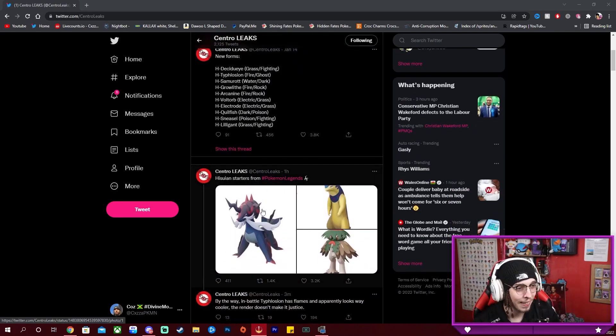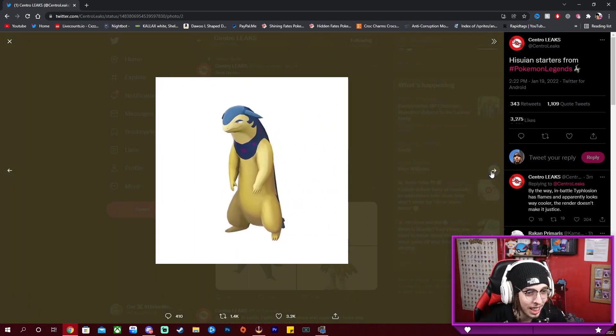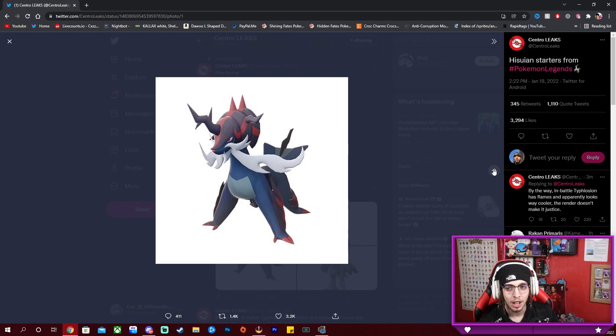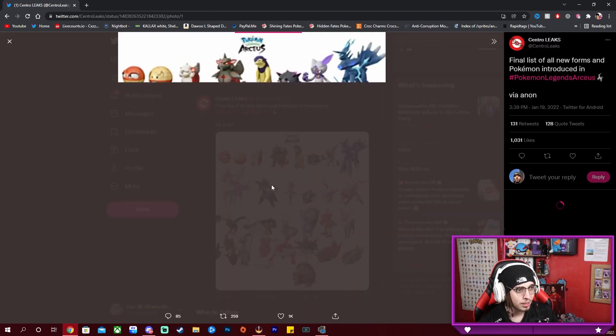We've got the Hisuian starters. Here we have Samurott, we have Hisuian Typhlosion, and we have the Hisuian Decidueye, which I am super excited about. I thought it would look like this — the Hisui region being like a traditional Japanese region — I thought it would look like this with the hat. It looks so cool. The Samurott colorway is super super nice. Typhlosion looks a bit weird without the flames, a bit derpy, a bit dopey.